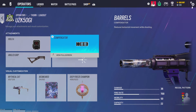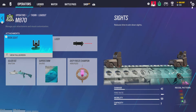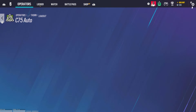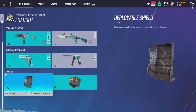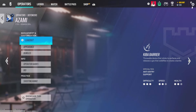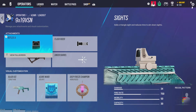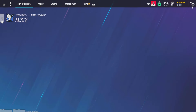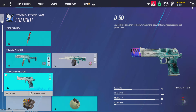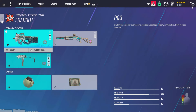For Thorn, hollow A on the SMG. UZK50GI gets compensator and angle grip. Iron sights and laser on the shotgun. IT11 gets muzzle break. Shield or barb — I prefer barb because of the setups you can do. For Azami, SMG gets reflex A, flash hider, and angle grip. ACS 12 gets magnifying A and angle grip. Muzzle break on the Deagle. Impacts.